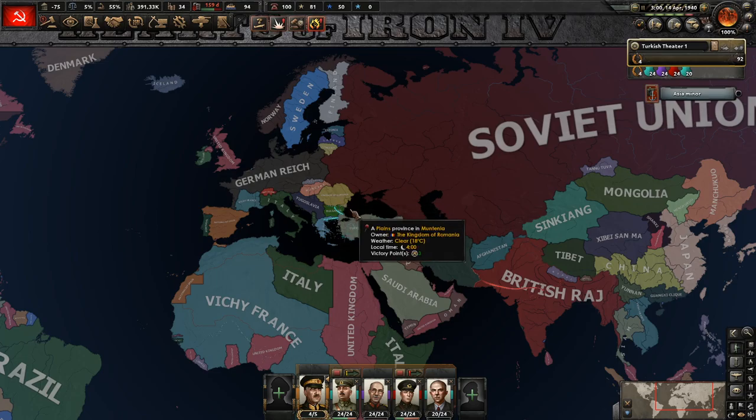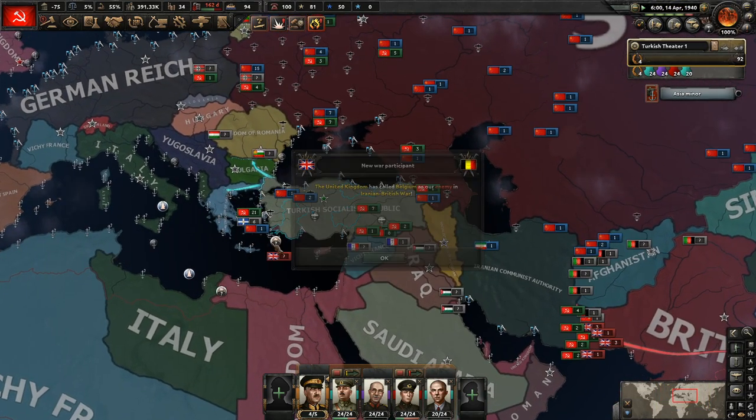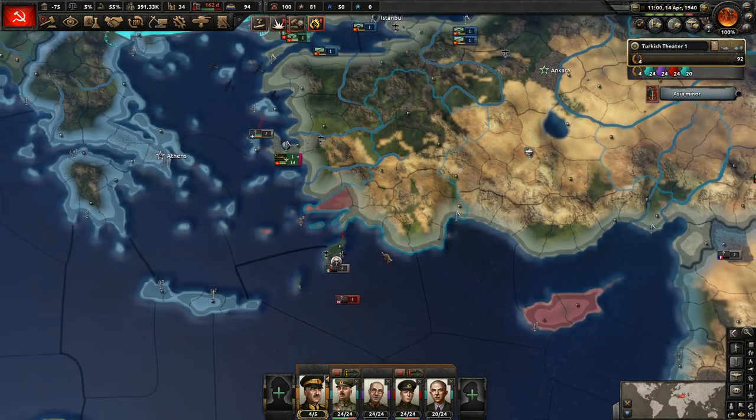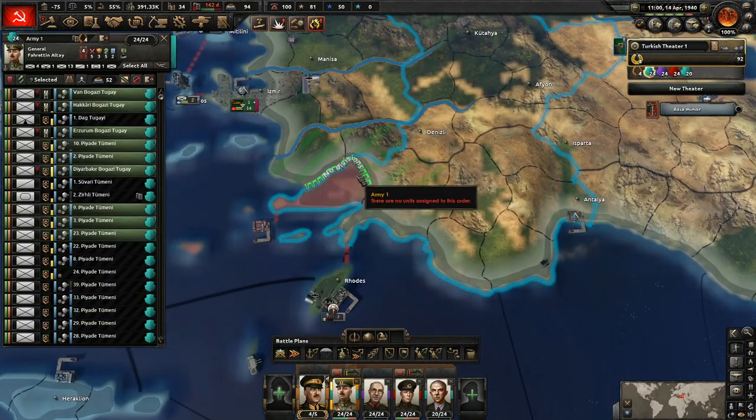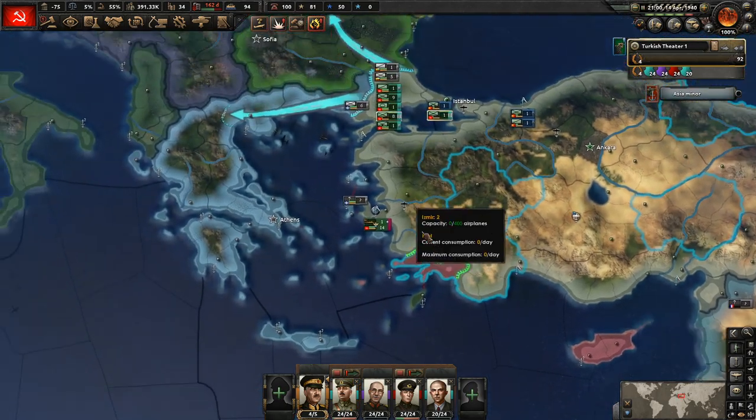Hello everybody, welcome back to Let's Play Hearts of Iron 4 as Turkey. The British have immediately landed troops here — well, that's not great. Let's send 9 divisions down there.